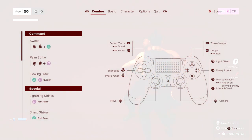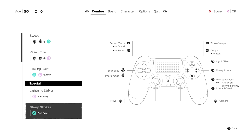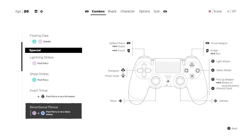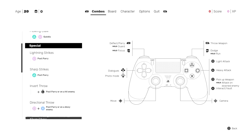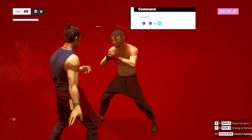In this early access demo, we only got to see a limited amount of the attacks and combos that we will get in Seafood, but it was a good start. They start us off with a list of 12 attacks, broken up into three categories: Commands, Special Attacks, and Combos. We're gonna go through all of them right now.